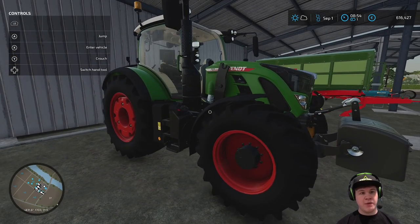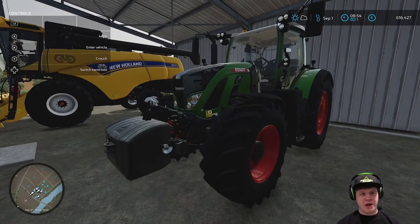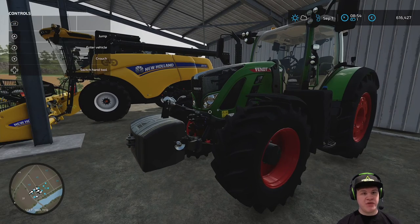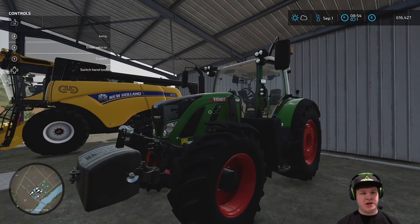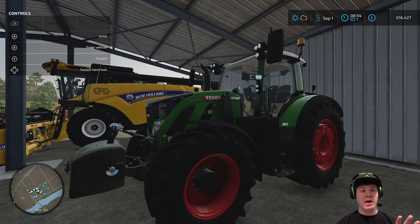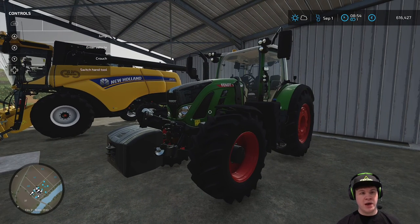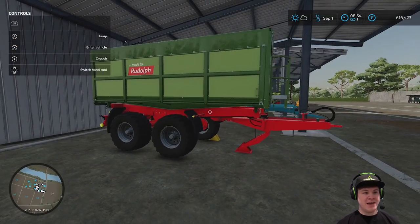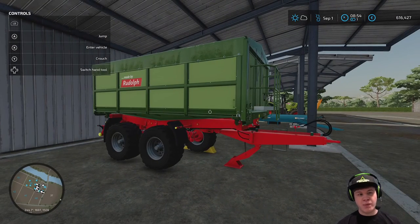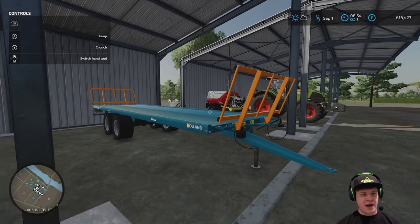We've got ourselves a nice Fendt here — this is the Fendt 722 Vario with a big old engine, about 250 horsepower, so it's quite a big tractor but it's only in the medium class. I've bought a weight for each of the tractors, and this one actually has a loader attachment plus a loader so we can use it for moving pallets around. We've also got ourselves a nice Rudolph tipping trailer — that's a mod as well I believe.